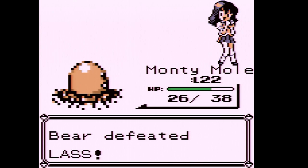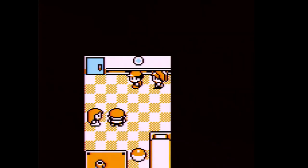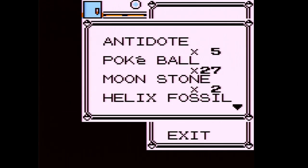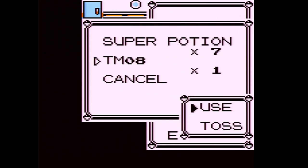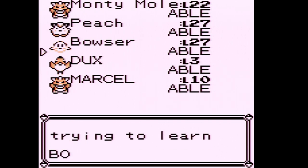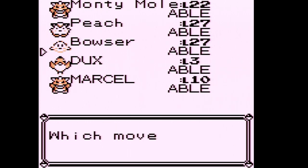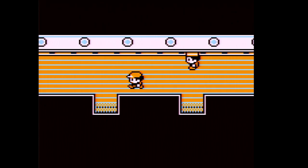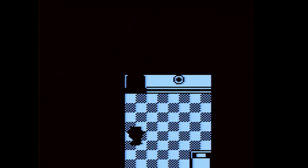We should be almost level 23. We almost forgot the TM — it's TM08, which contains Body Slam. Peach already learns Body Slam through leveling up so I'm not going to teach it to her. Instead I'll teach it to Bowser, to give it a physical move and get rid of Tail Whip. That'll be part of Wartortle's final move set.